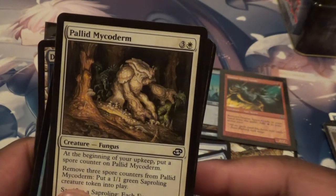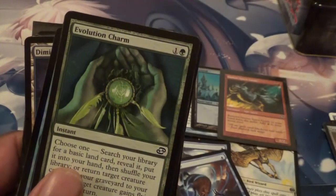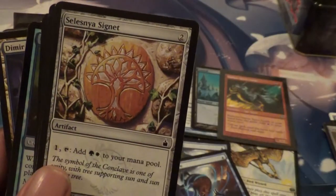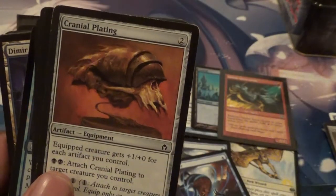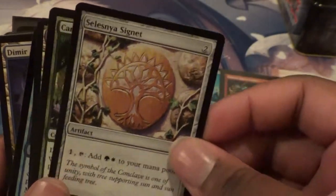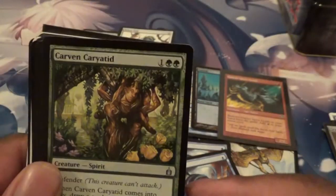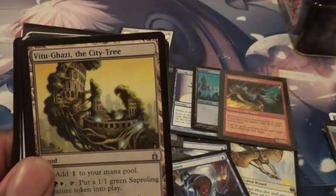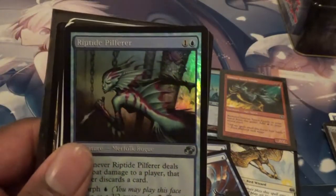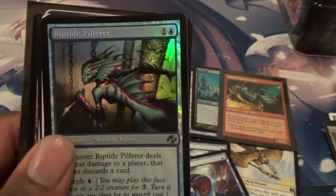A Dross Scorpion. Another Restless Tomb. What is that? A Polluted Mycoderm — I didn't even know there were white creatures that make Saprolings, but cool. Let me get ourselves an Evolution Charm. A Signet. Another Cranial Plating — I think that makes four Cranial Platings. Another Sun Home. Another Signet — so many duplicates. I remember I used to love this card — Carven Caryatid. A Foil Riptide Pilferer — this is a cool shiny Merfolk.